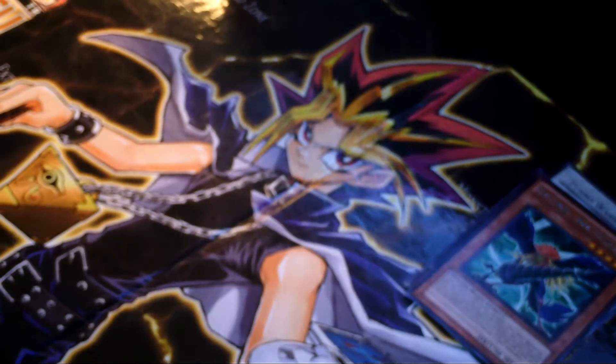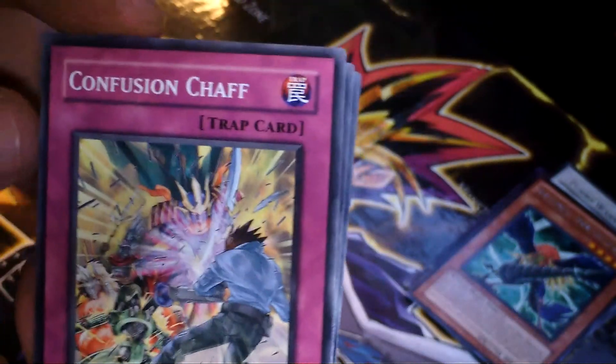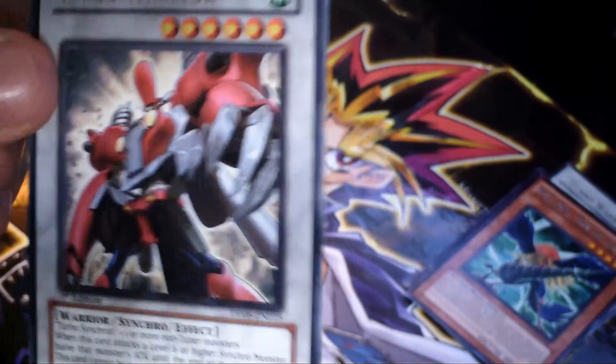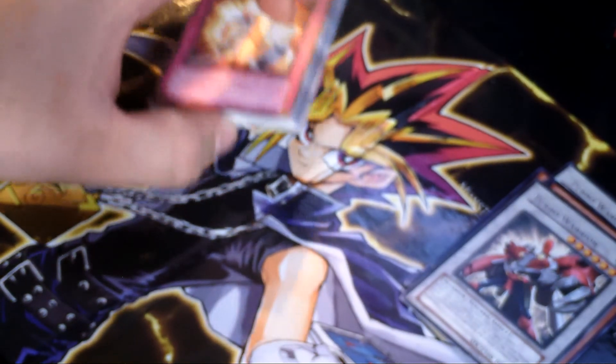Alright, the last pack — Yusei. Come on, foil. No foils yet. Let me start off with a Quillbolt Hedgehog, Synchro Strike again, Confusion Chaff, Remote Revenge, and a Rare Turbo Warrior. I think it's like the same as the other pack, it's weird. So no foils out of those, kind of unfortunate. I'm just kind of hoping for one, but can't get them every time.